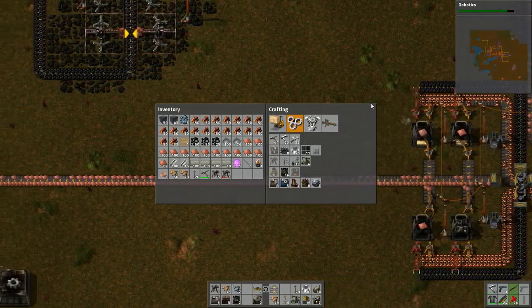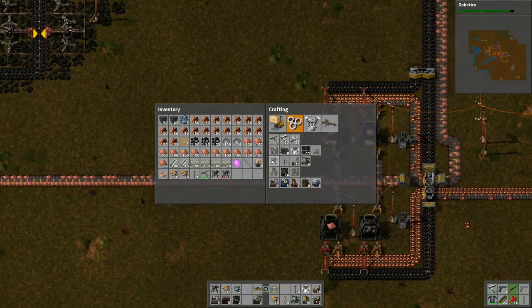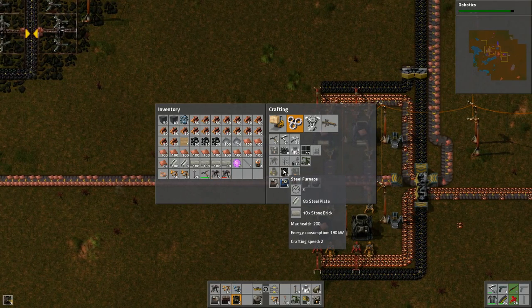Where we're at right now is I think we're going to finish getting this set up so we can get this looped, so we can then get the heavy solid fuel looped into it. So we'll figure out how that's going to work.